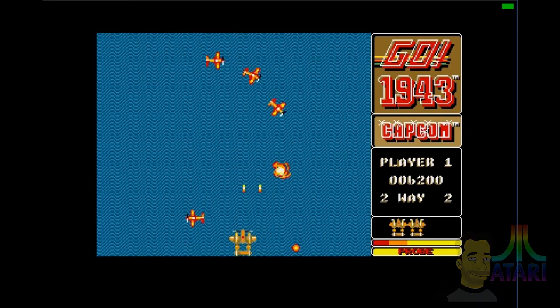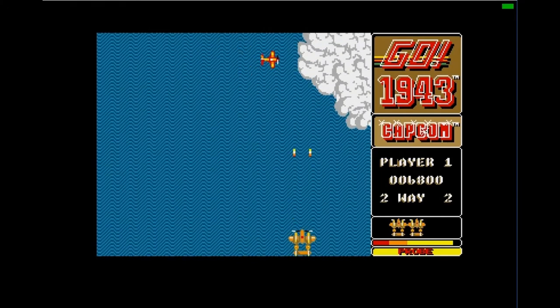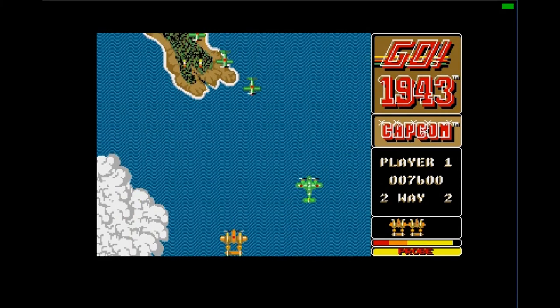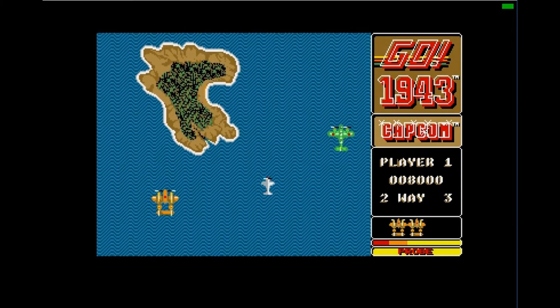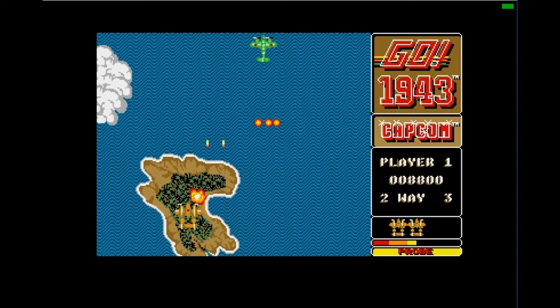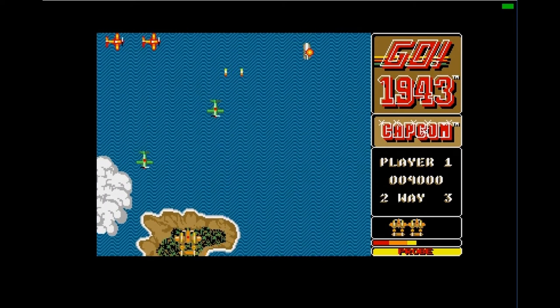As in the predecessor game 1942, players pilot a P-38 Lightning. Controls are similar: Button 1 fires the main weapons and Button 2 performs special options — for example, a manoeuvre like a loop, or in this case, a smart bomb.